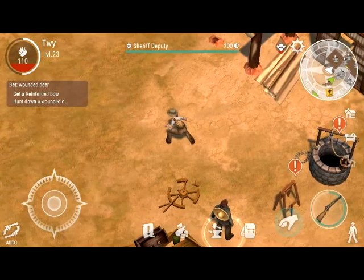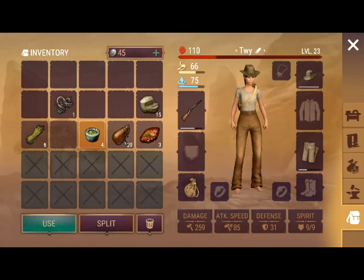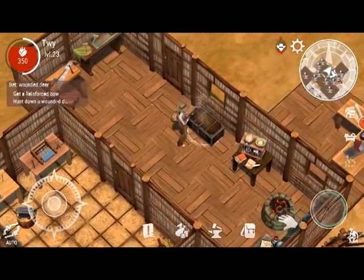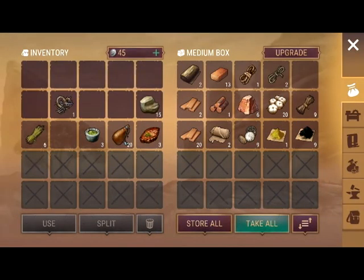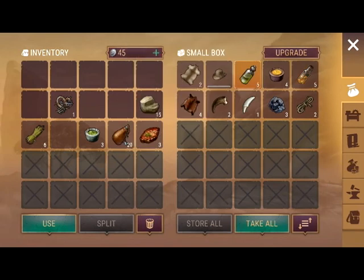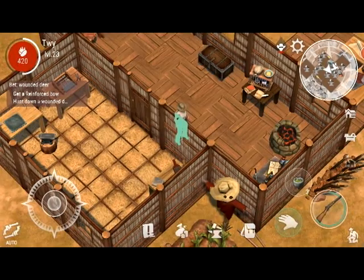If you ever want to sneak up on an animal or sneak by somebody, you can actually crouch. I'm going to use my weaker healing items here. One heals 240, one heals 120, one heals 480 — that's my entire health, which is crazy. You can press split and put one in your bag, or you can also put it in your pocket so you have it on hand to use.